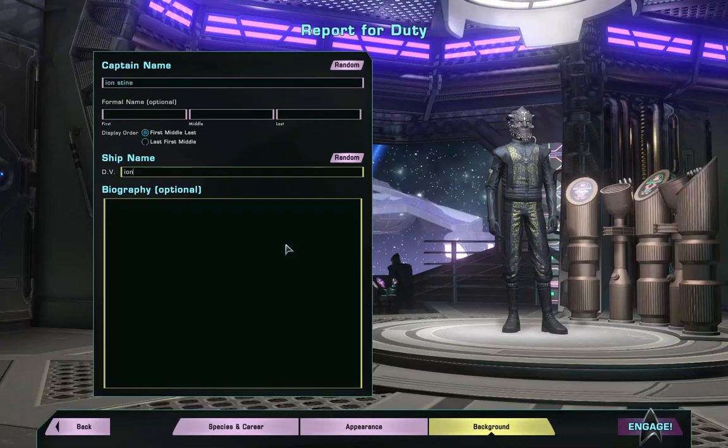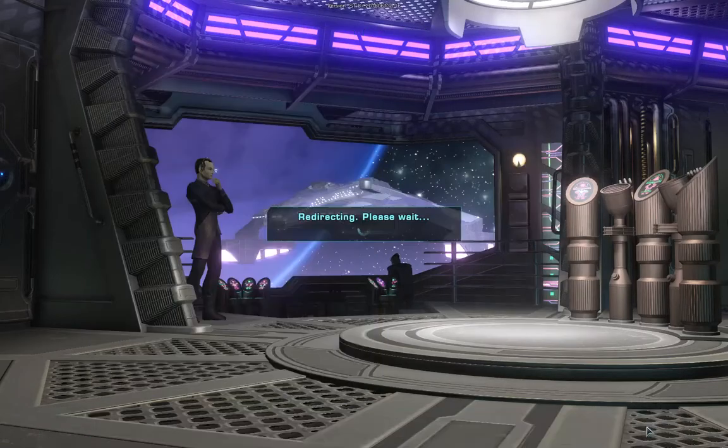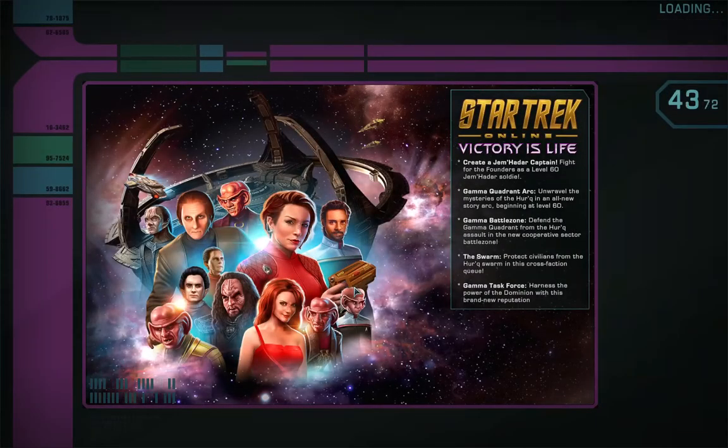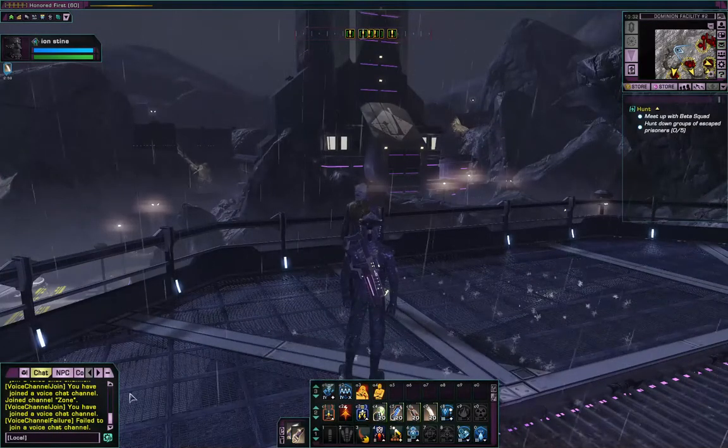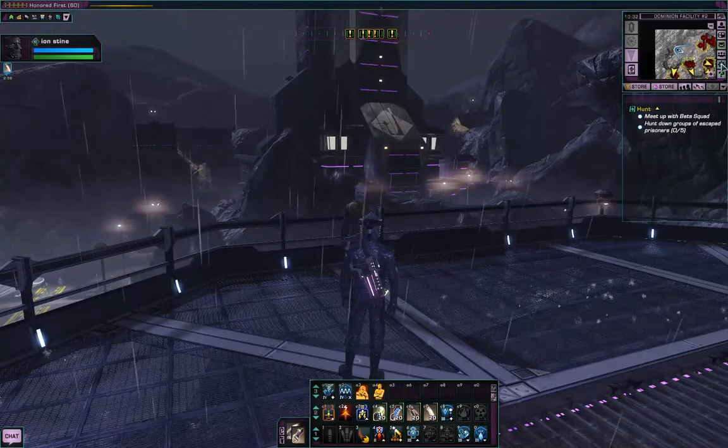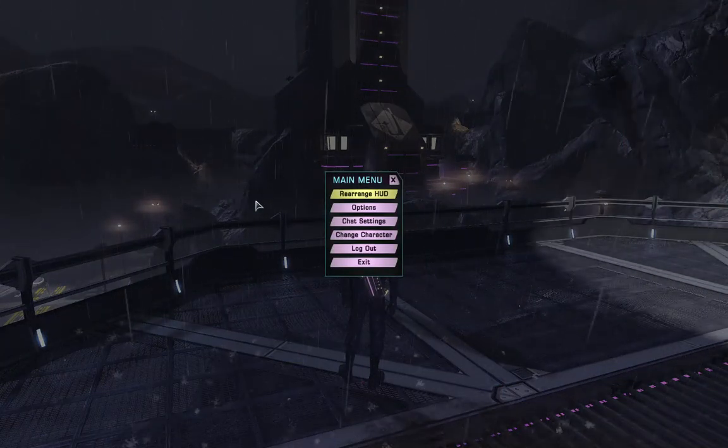Biography — you can always come back to this. If people have suggestions for biography I can always come back and fill it out, but for now I'm just going to leave it blank. We'll engage this one, get the mission started, let's skip the intro. Okay, that's my two other Gamma Recruits finished.